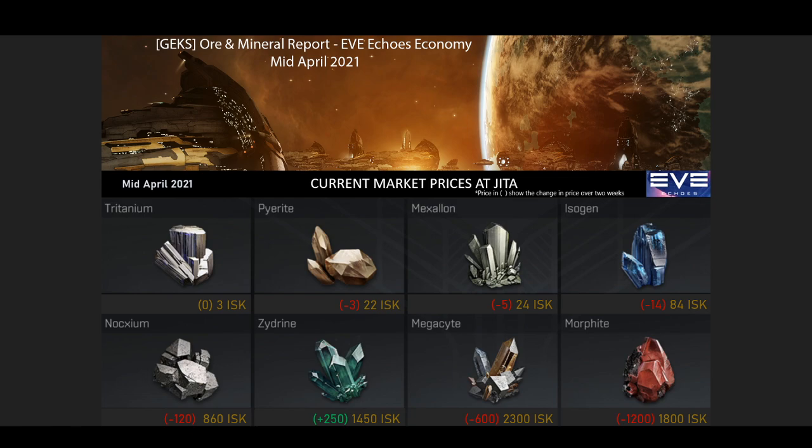Zydrine was the only one of the minerals that was trending upward earlier this month. However, in the past three or four days all of these higher tier minerals have gone up slightly in price. Noxium's gone up about 100 ISK, zydrine's gone up about 200 ISK, megacyte is around 3,000 ISK right now so that's about 700 ISK more, and morphite's doubled in price. The price of morphite is entirely speculative because it's currently not used in any blueprints in the game.